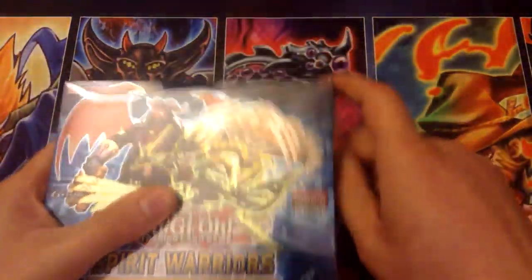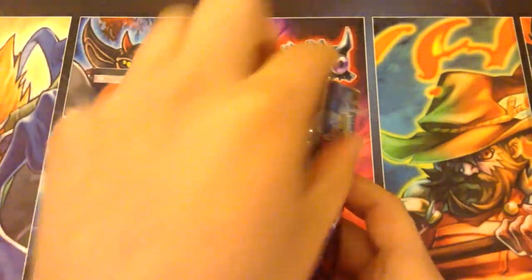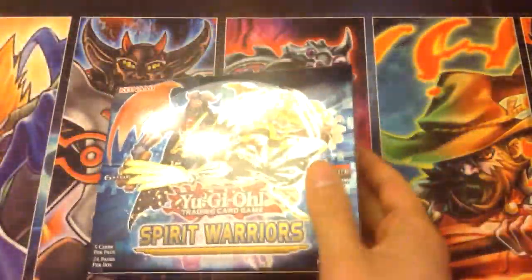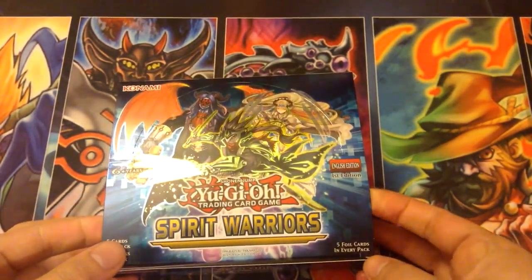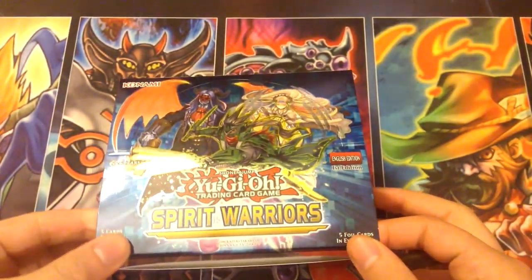A couple of things I'm hoping to get this time around: different Weather Painter stuff, two Shien Smoke Signals, two Kizans, one Hatsumi, Fuma, and Kisaru for the 6 Sams.